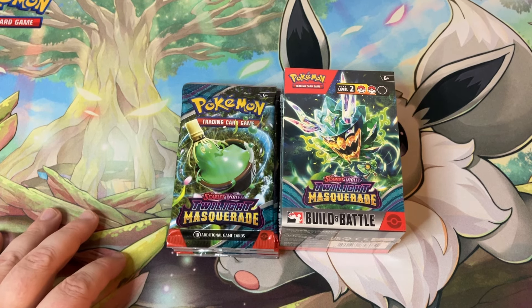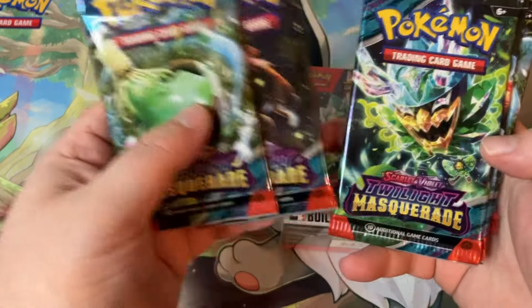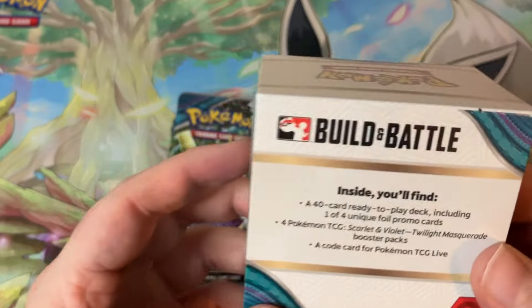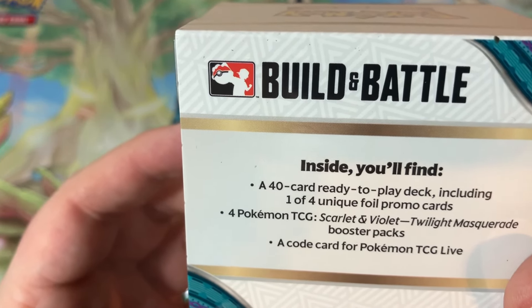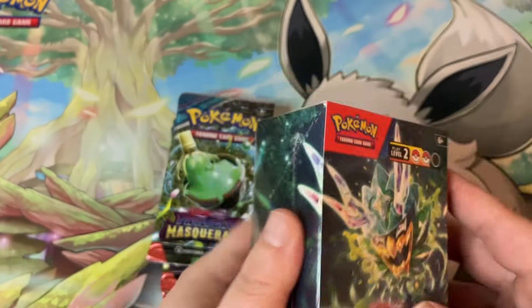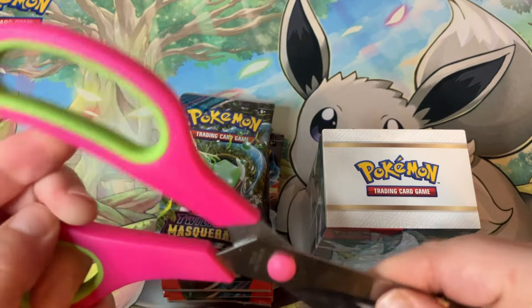What up peeps, it's your boy Hecka Steve, welcome back to the channel. I just recently got back into collecting Pokemon cards and I was able to get some pre-release for Twilight Masquerade, which comes out on May 24th. We've got six boosters here as well as this Build and Battle Kit, which comes with a 40-card ready-to-play deck including one of four unique foil promo cards and four Scarlet and Violet Twilight Masquerade booster packs, and of course a code card for TCG Live.